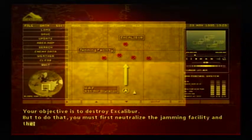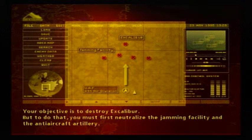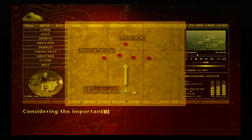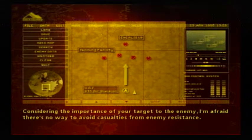Your objective is to destroy Excalibur. But to do that, you must first neutralize the jamming facility and the anti-aircraft artillery. Considering the importance of your target to the enemy, I'm afraid there's no way to avoid casualties from enemy resistance.